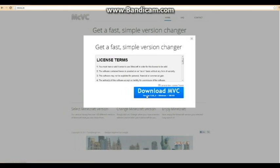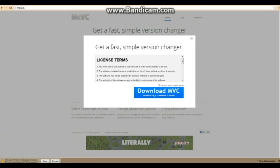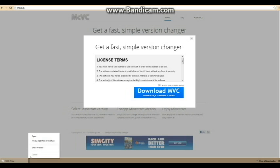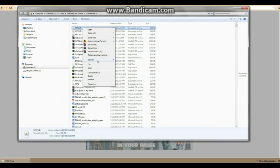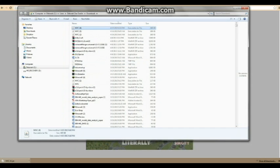Click download Minecraft Version Changer. Click I accept the terms, then click download. Once it's done, click show in folder, then right-click and click send to desktop, or wherever you want it.